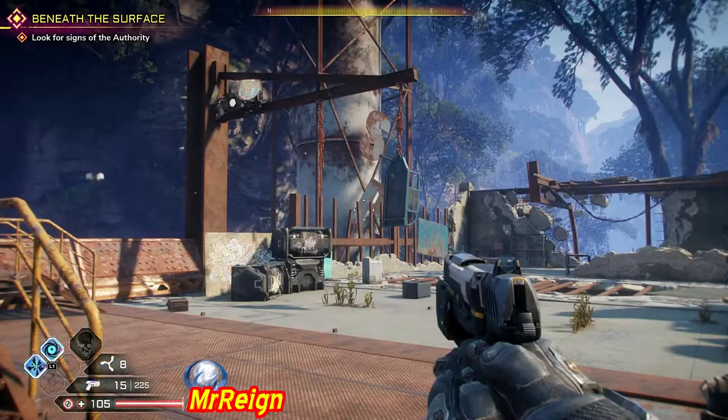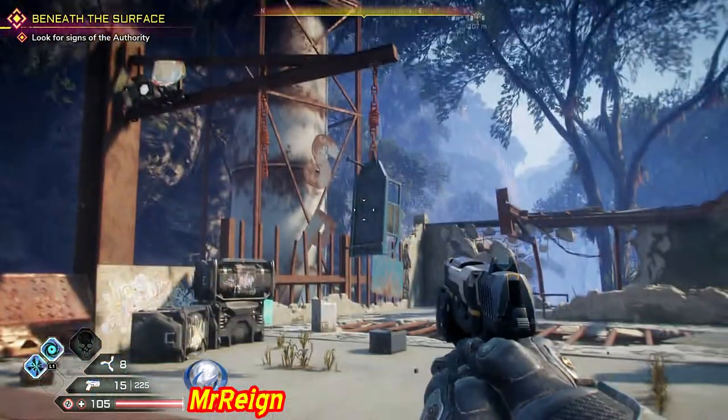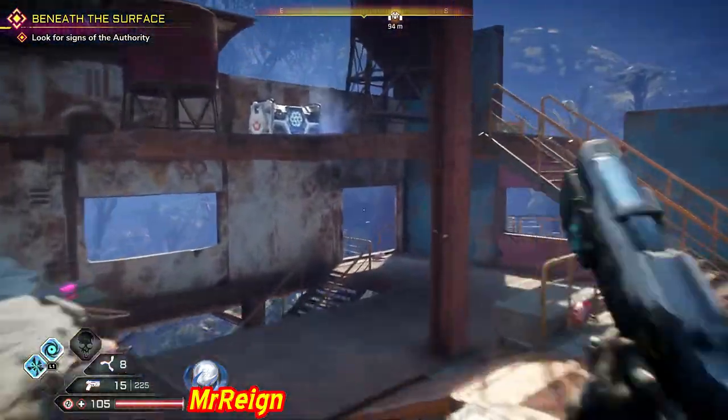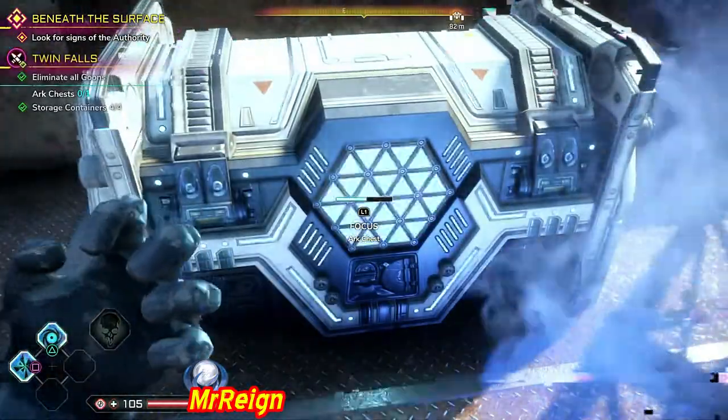Next up we're going to be on the top of that area, and this is where you fight a little mini boss — not too difficult. There's a crane and stuff here, difficult to miss this area, and the arc chest is going to be right over there. That's the last one I got in this area.